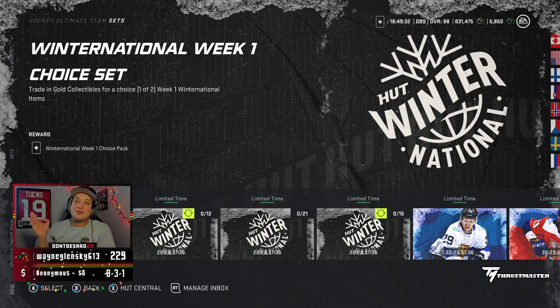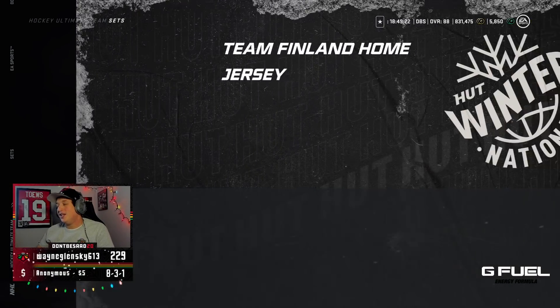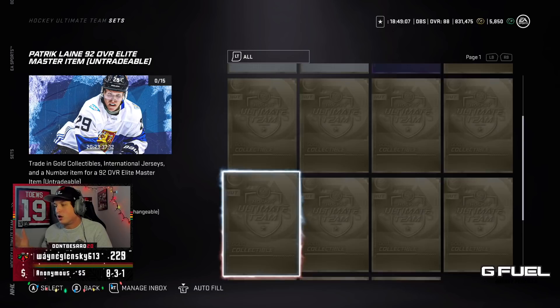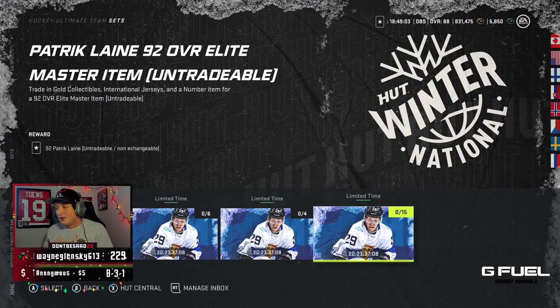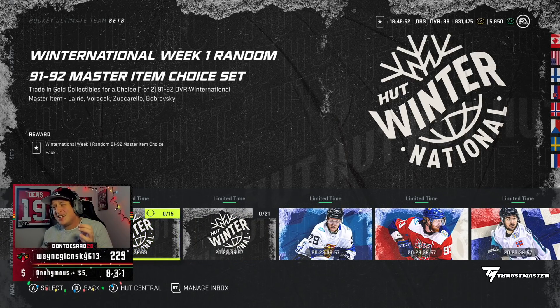Looking at the lower-rated guys — Mad Stillguard, 6'7", Barrage and Swarm, not great synergies. Now looking at the sets — this may be the biggest problem with the entire event. You have the master sets: Lina, Voracek, Zuccarello, Bobrovsky. You can make them either 91 or 92 — when you make them 92 they get an added synergy. But the issue is you cannot make them tradable. The only way to make a specific player is by doing a 15-item set with 12-13 gold collectibles, and you get the 92 Lina — but he's untradeable, with no option to make him tradable.